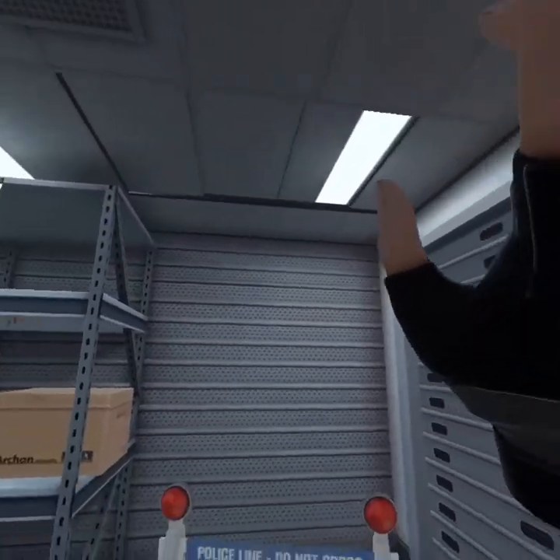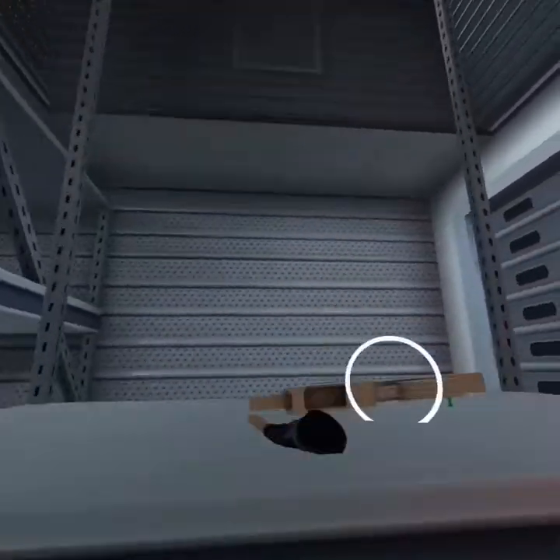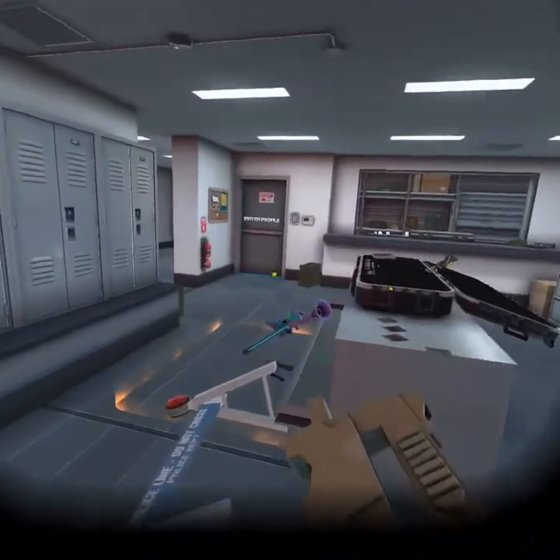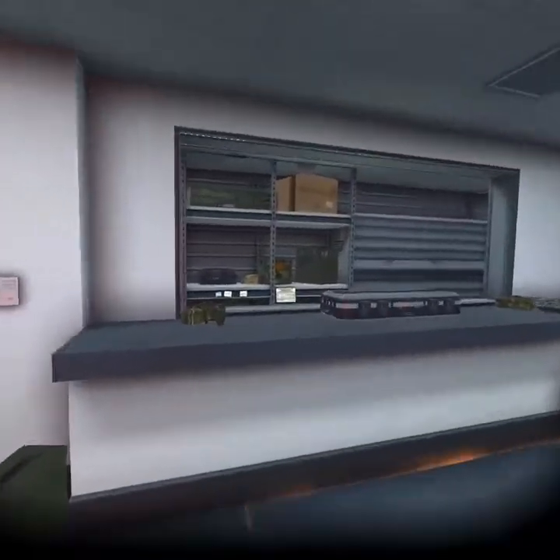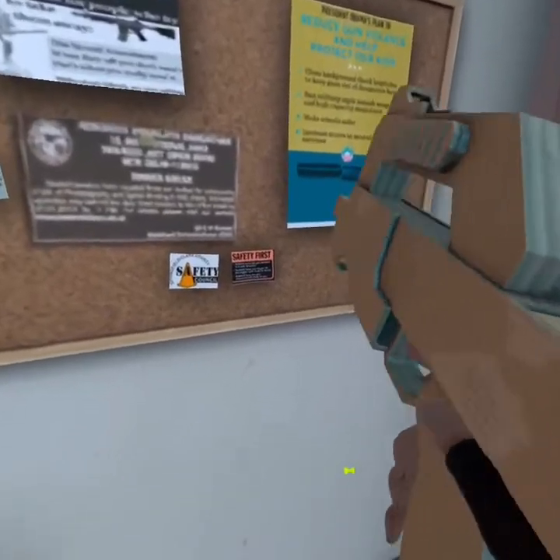It looks like a wooden weapon - well, it's not wooden, it's cardboard. Anyway, give me my joke - it shoots thumbtacks, by the way. Shout out to my friend King Cookie. One of my friends taught me a trick where if you shoot this gun...